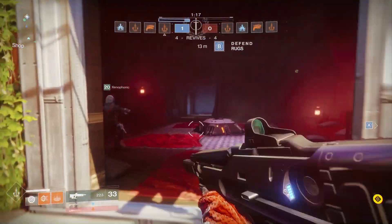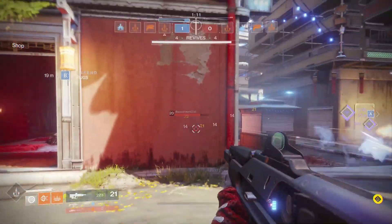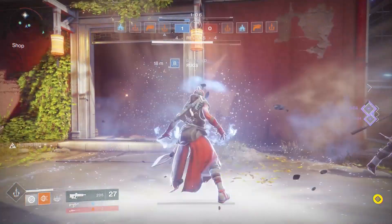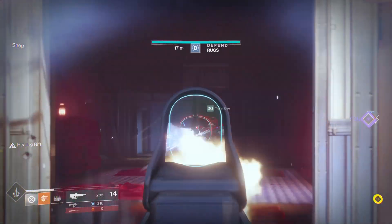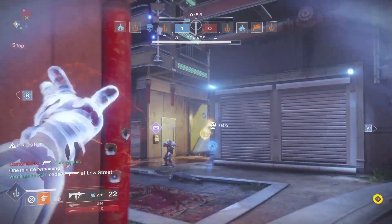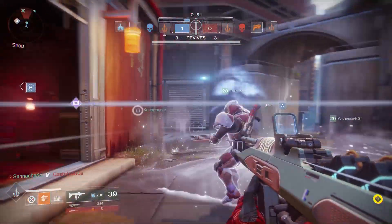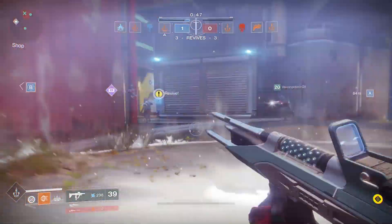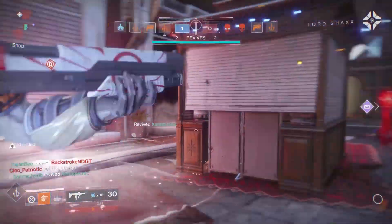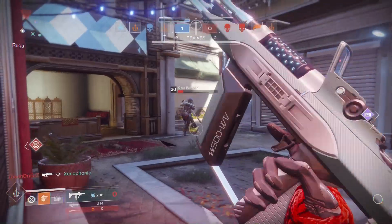When you throw the shield it'll ricochet off walls and enemies, and more than likely it will one-shot them unless it's a boss. The shield also has a trail coming from behind it, which allows people to see where it's coming from and maybe predict where it might be going. As for how you throw the shield, our best guess based on what we've seen is that it'll be LB on Xbox or L1 on PlayStation.